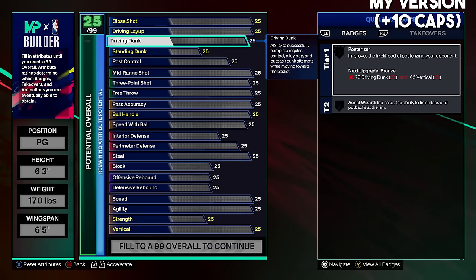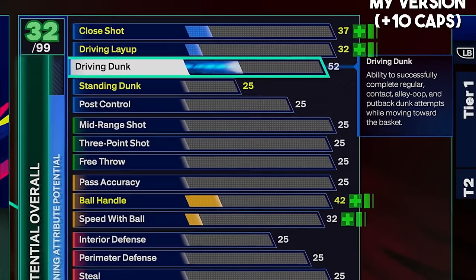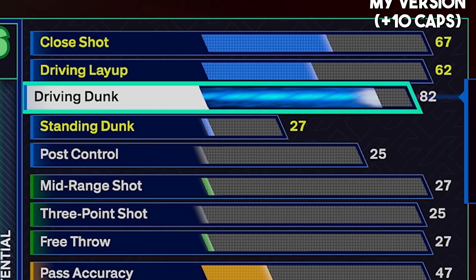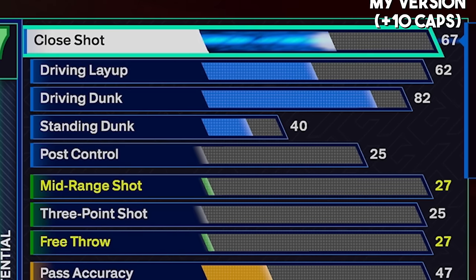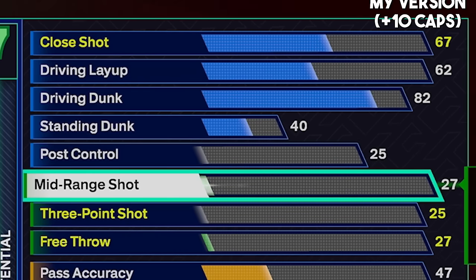Starting with finishing — I went with an 82 driving dunk. At 70 you get the Hangs Off One dunk package, at 80 you get Devin Booker, and at 82 you get Anthony Edwards. Those three combined give this build some of the best dunk packages in the game while not getting contact dunks — we get safe dunks and aggressive dunks that launch from a good distance to get two points. Then we went with 40 standing dunk. We could go 45, but that second standing dunk animation gets blocked a lot, so there's really no reason. Layup and close shot will automatically be upgraded with other attributes.